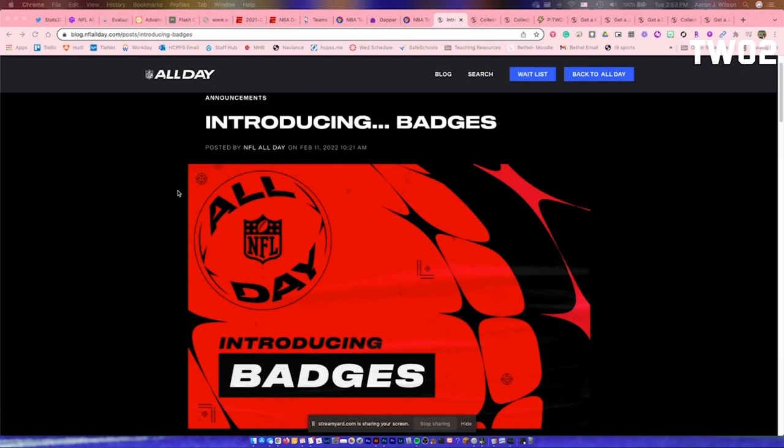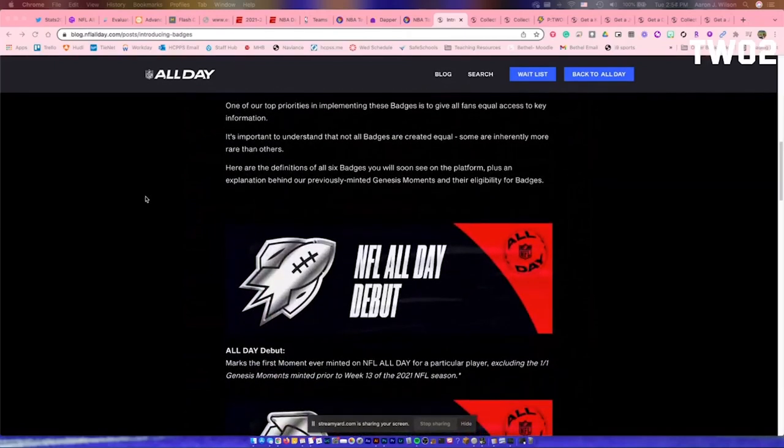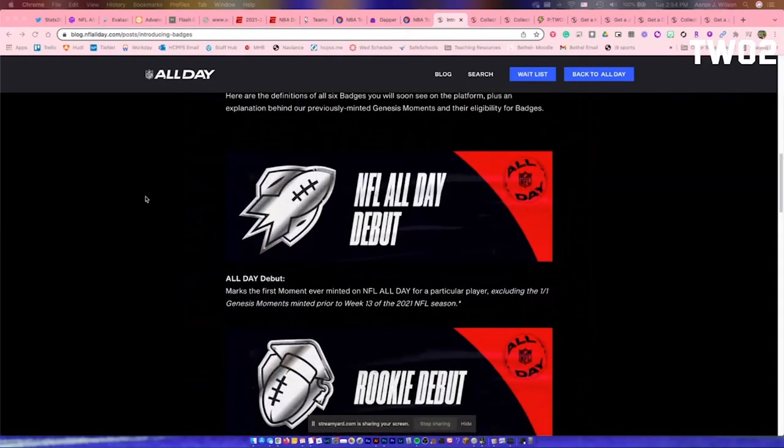This is located on the blog on All Day — they're talking about their badges and they're going to start adding these badges for different specific moments. We have the NFL All Day debut badge, with the football flying like a rocket ship. This is a big one — the biggest, most important badge you're going to see on a specific moment. This is going to denote the rookie card. Think about it back in the day — this is the rookie card idea.